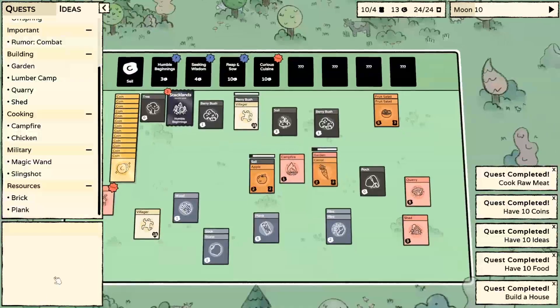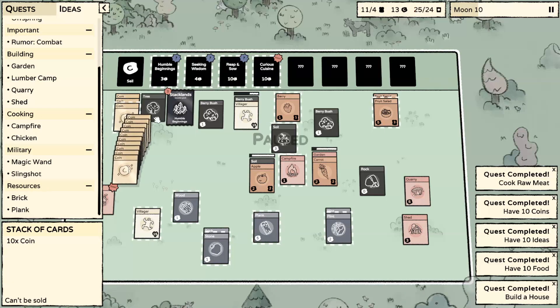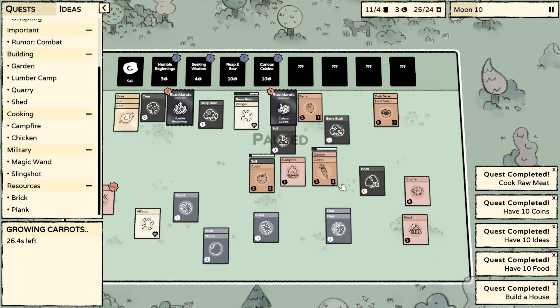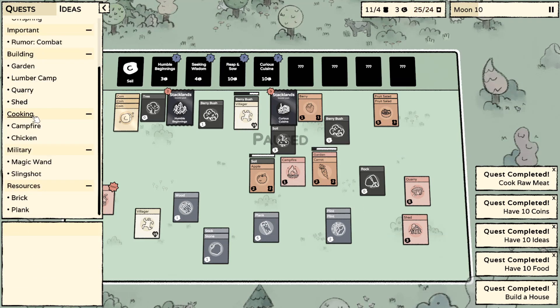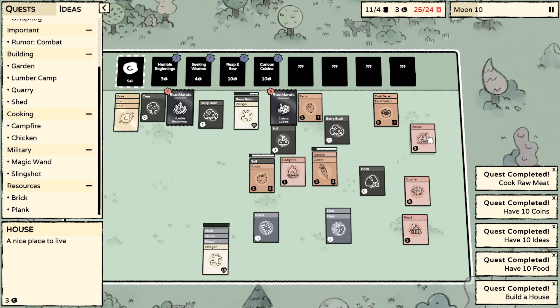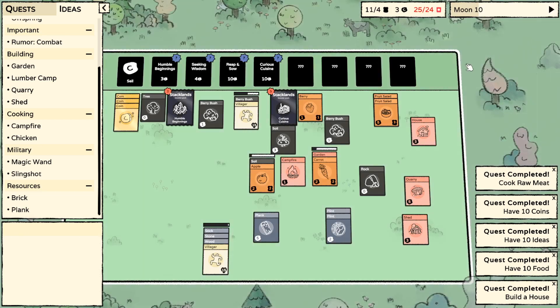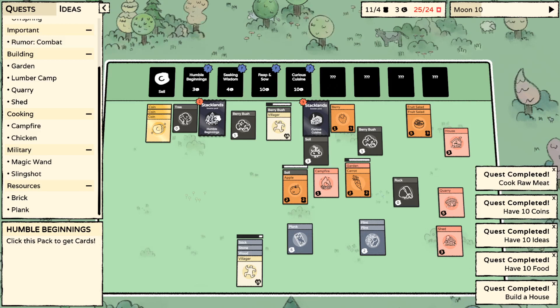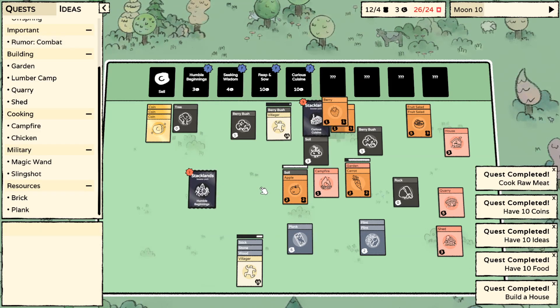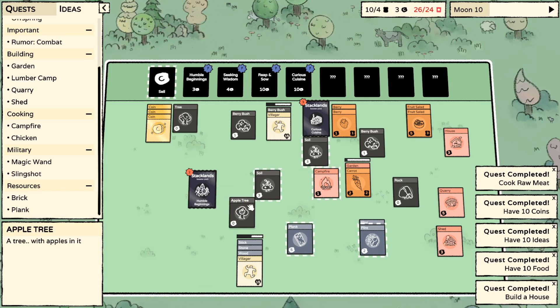Could maybe build another shed as well. What was the shed again? Wood, stone, stick, villager - stick, stone, wood, villager. Finally an apple tree. Perry bush. Berry. Oh my goodness, I feel so confused. I've got two carrots - can we stick them on the campfire? Maybe. I don't want them to do anything. This is nearly done - so you go to the house.